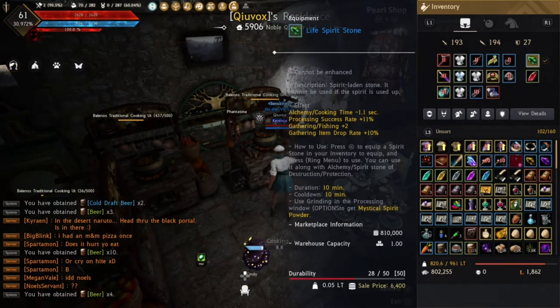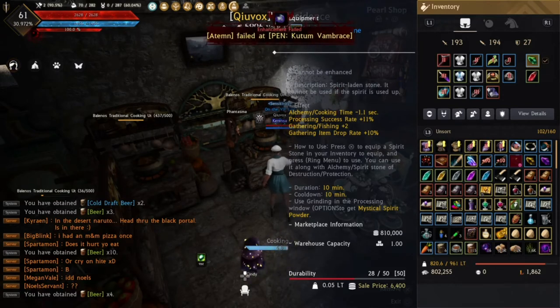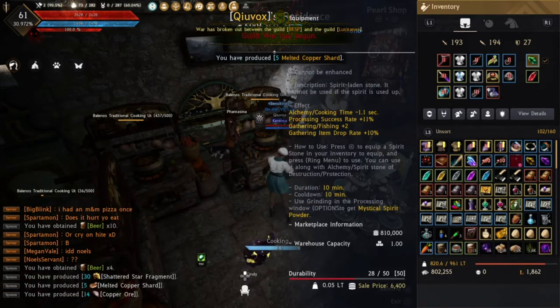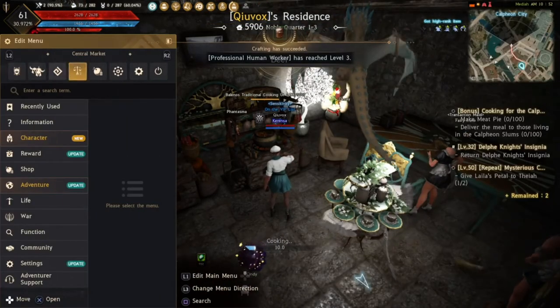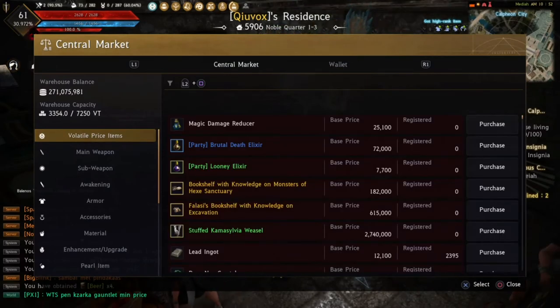Another thing you can do is use a life spirit stone to reduce cooking time. Just put it in and it will stay active the whole time — just mark the tick.